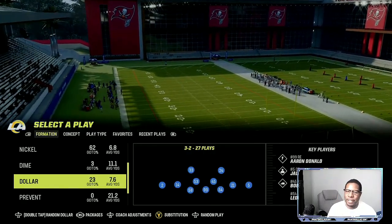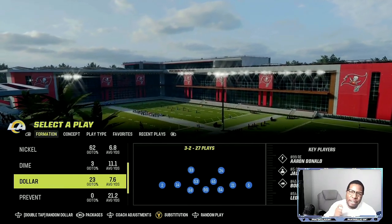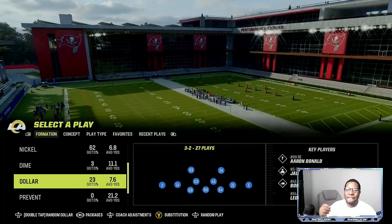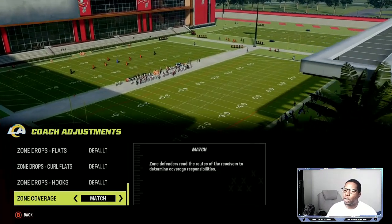Today we're going to be breaking down the best defense in Madden 23. The San Francisco 49ers defensive playbook is what I'm using. Dollar Three-Two is going to be the pass-heavy defensive package that you're going to want to use. The first thing you're going to want to do is go to zone coverage match.